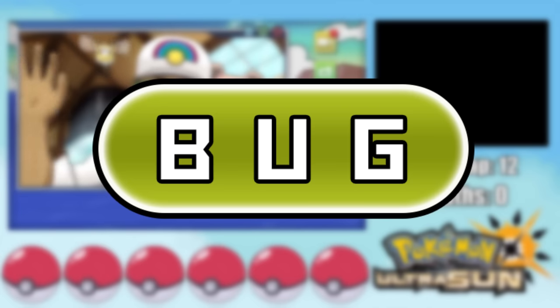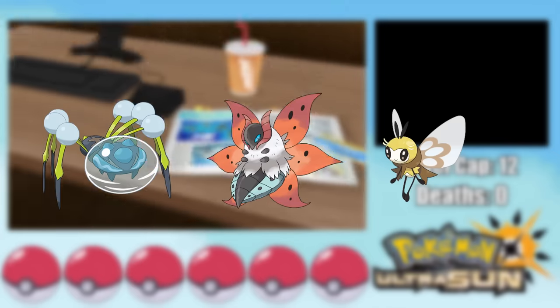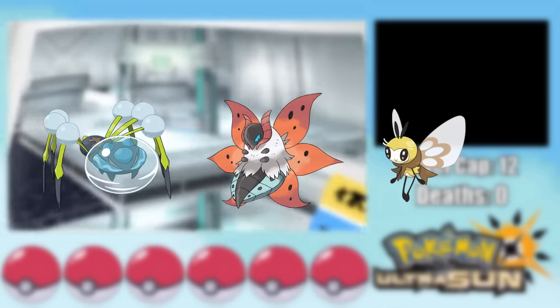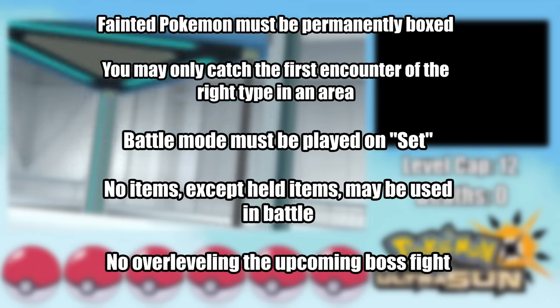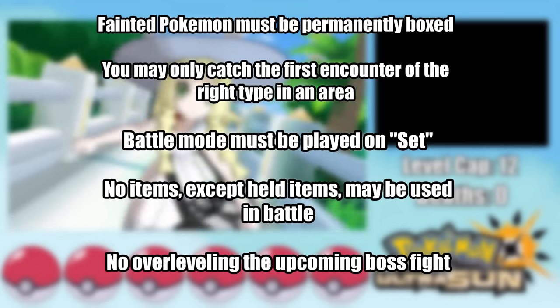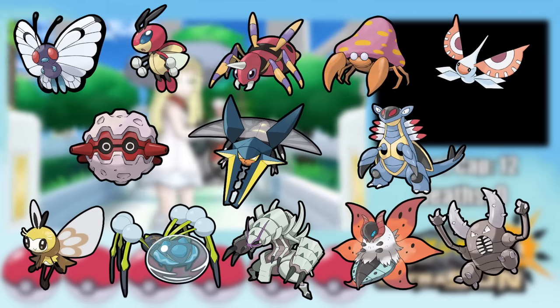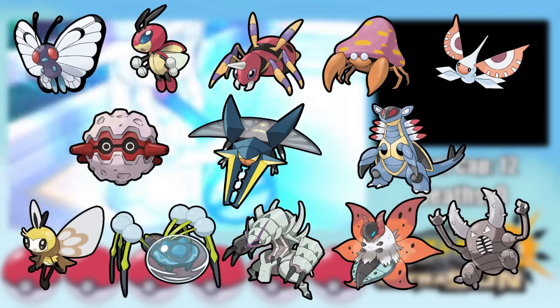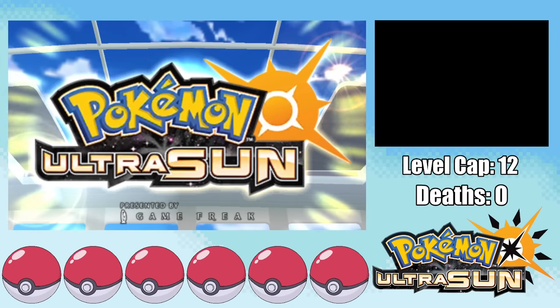Bug types have historically been the weakest type of Pokemon, but the more recent generations have done a lot to improve the type. So today, I'm gonna see if I can beat the most difficult game to Nuzlocke using only the weakest type. And if you've seen a hardcore Nuzlocke video before, you know the rules, but if not, they're gonna be on screen right now and in the description down below. The lineup of possible encounters in this run is looking quite promising — a lot of my favorites on this list. So without any further ado, let's get under the Alolan sun.